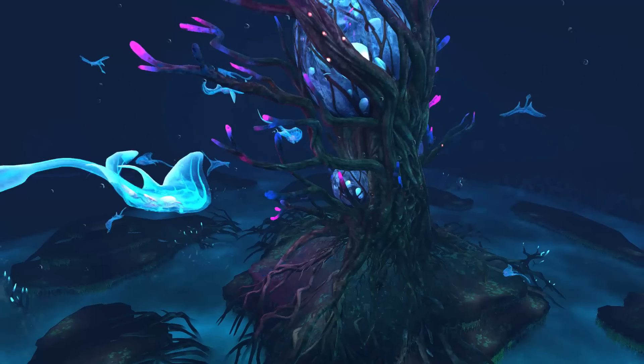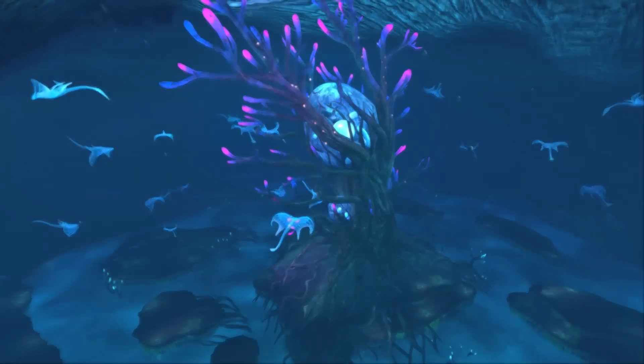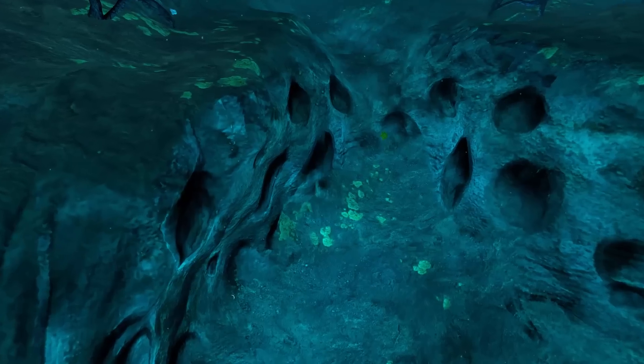The Cove Tree is supposed to have an egg in it, but even the developers don't have a use for it yet. The blue brine in here does not hurt you, but the green one does, so be careful.